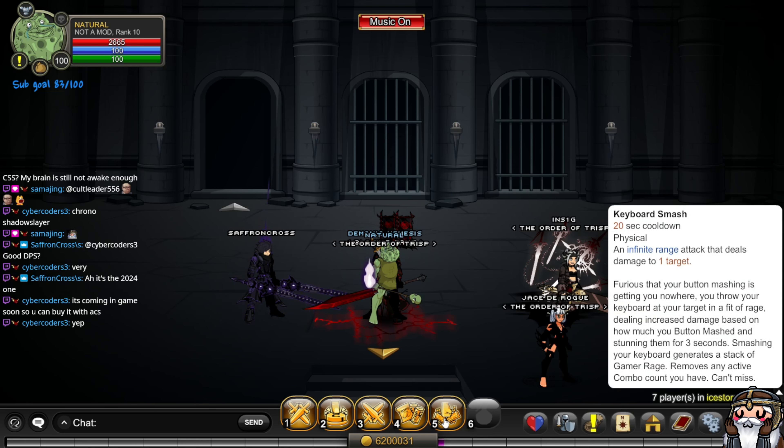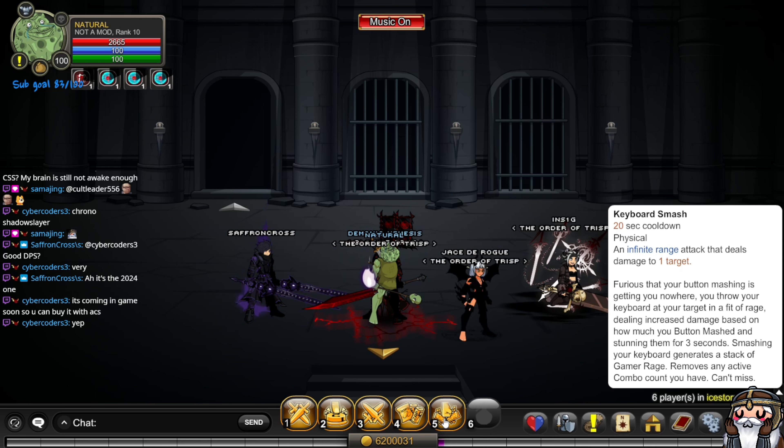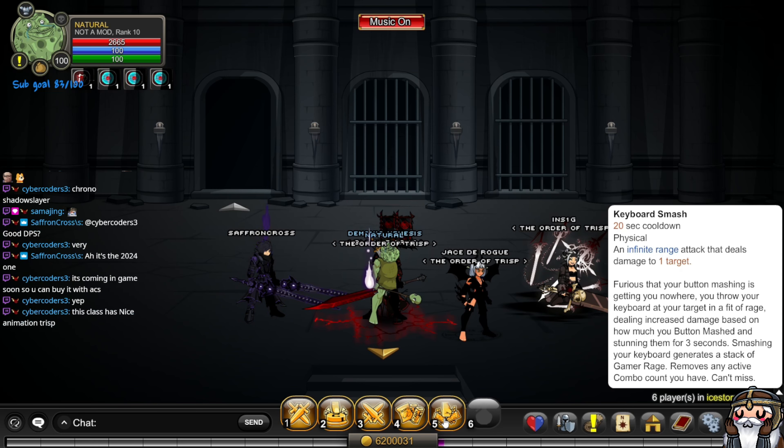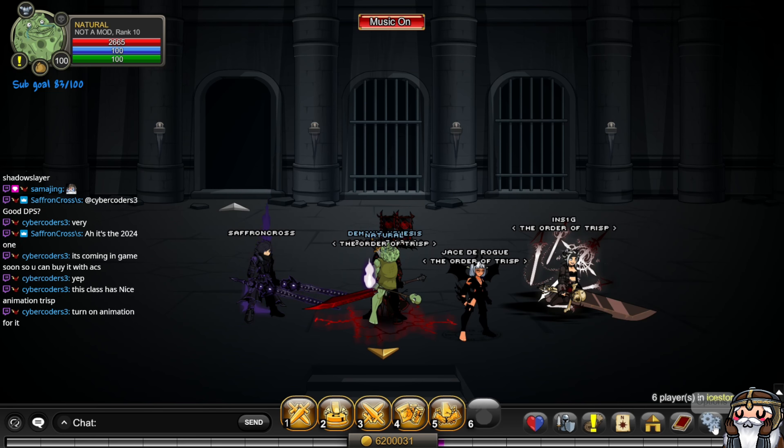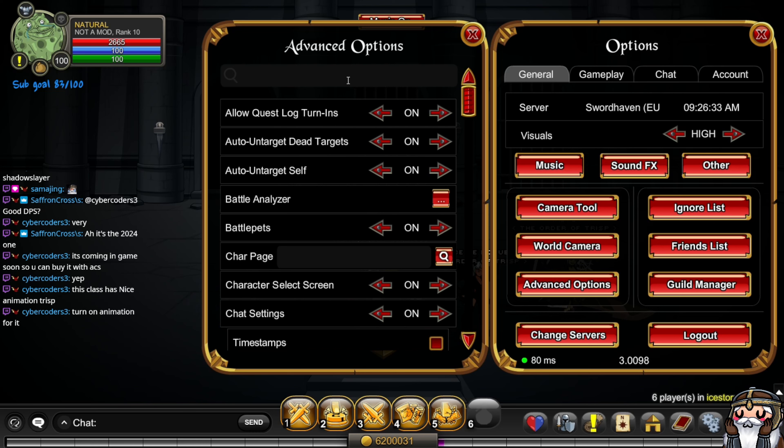Furious that your button mashing is getting you nowhere, you throw your keyboard at your target in a fit of rage, dealing increased damage based on how much you button mashed and stunning them for three seconds. Smashing your keyboard generates a stack of Gamer Rage and removes any active combo counts. Can't miss.